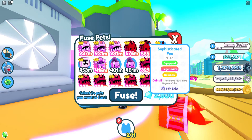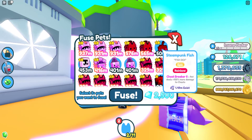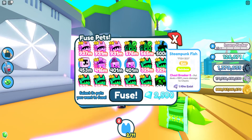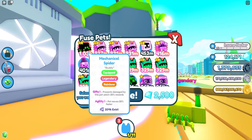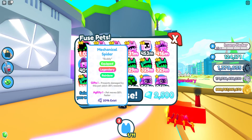All right, so time for the ultimate fuses method. You know what the ultimate fuses method is - you drop three of them into the machine: one, two, three. You hit the fuse button and you get the Mech Spider!